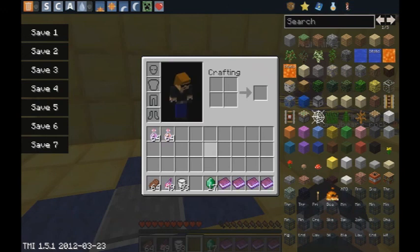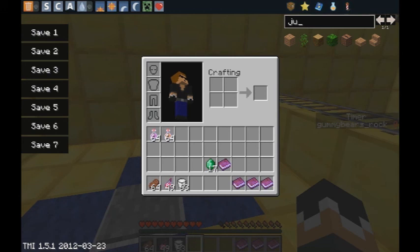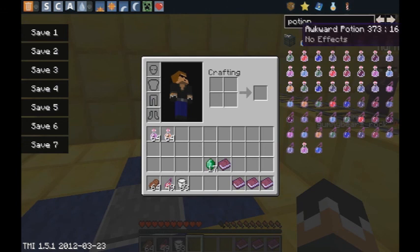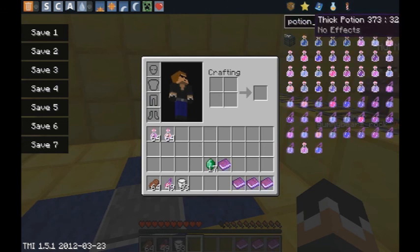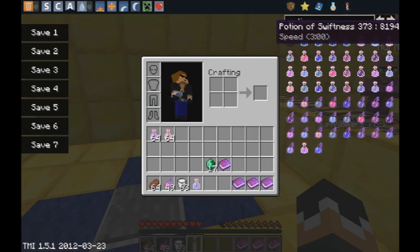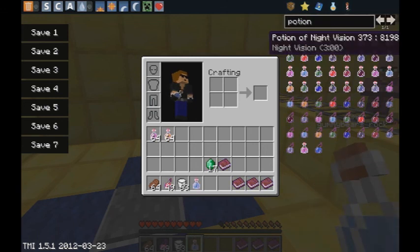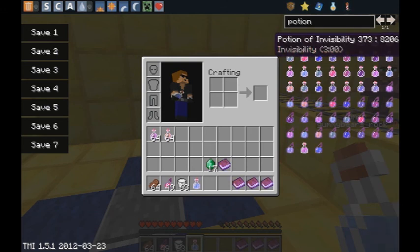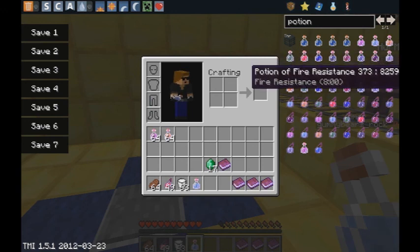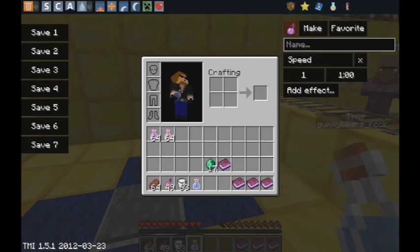Okay, you know what, this is actually okay. We can just look at my NEI — or TMI. Swiftness is coming later because I've actually done this part before. Let's see, jump boost — come on, where are you? I don't think there is one, I'm gonna have to make it. I'll just do a splash potion, might as well.